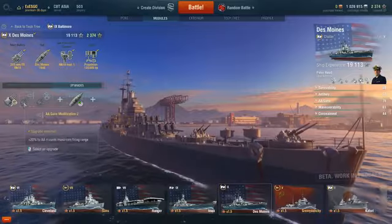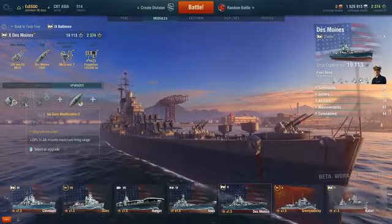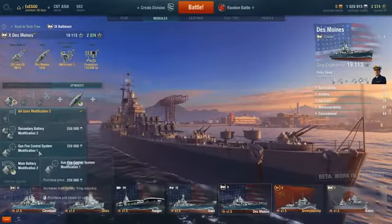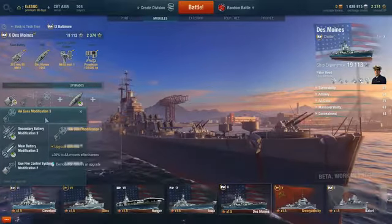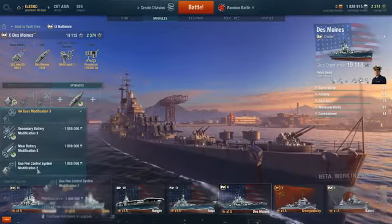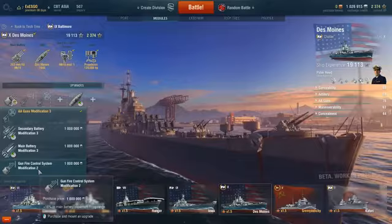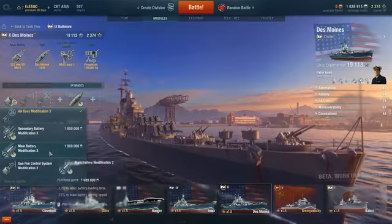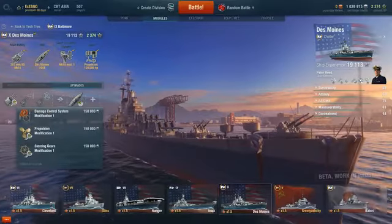The second upgrade is AA Gun Modification 2, which increases the firing range for your anti-aircraft mounts. This is useful because Des Moines is actually a very good anti-aircraft cruiser. For the third slot, Gun Modification 3 increases your AA effectiveness by 20%, but it's also your choice if you want longer range with Gun Modification 2, which increases your range by 16%. Some options aren't worth it due to negative stats, but the fourth slot is really optional — put in whatever you want.